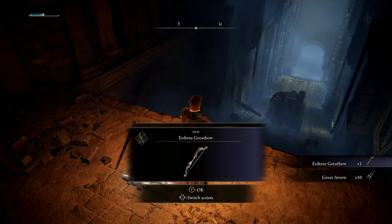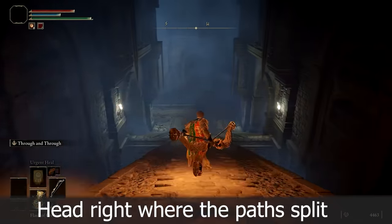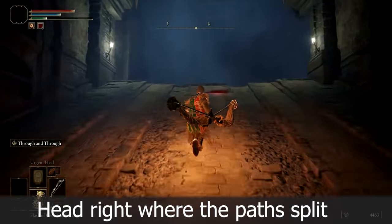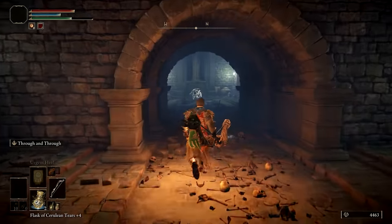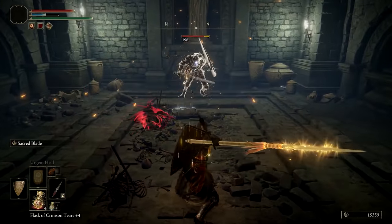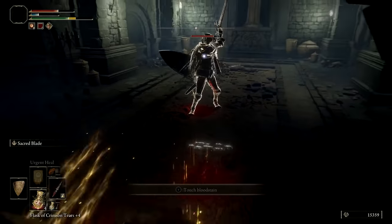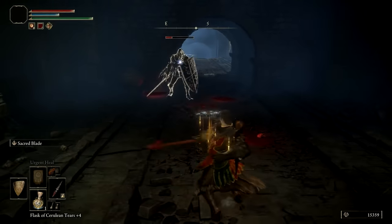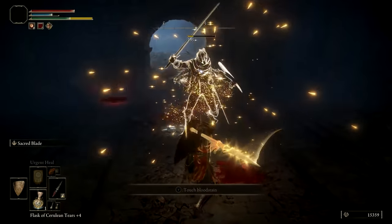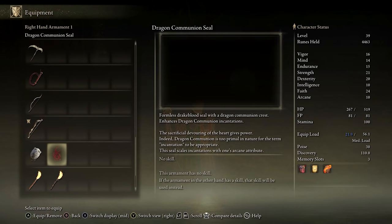This specific action is also what rewards you with the Erdtree Greatbow. Follow the path all the way down and across the narrow bridge, dealing with any spirit guardians along the way. Head right and up to reach an elite spirit guardian that has some fiery incantations. He's pretty tough — I mostly kept my distance and used ranged attacks, taking special care to avoid the fire breath. Defeating this foe will reward you with the Dragon Communion Seal, an incantation seal that has no weight and boosts the power of dragon communion incantations.